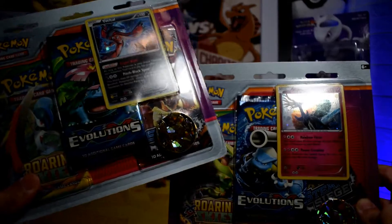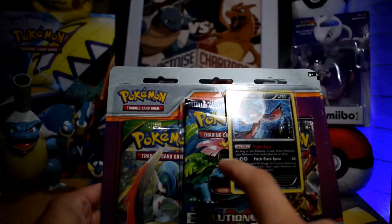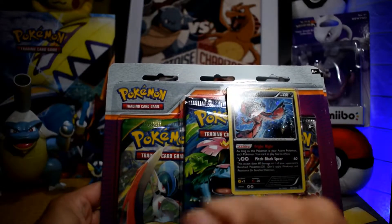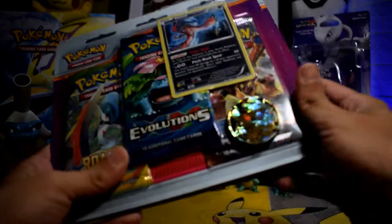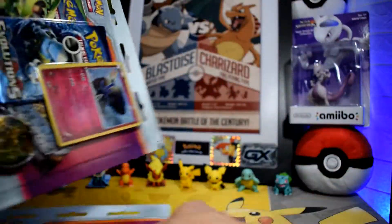Three booster packs here and three booster packs here. It is the same booster packs: one Evolutions, one Roaring Skies, and one Steam Siege. Of course the classic Pikachu coin. Let's start guys, let's open the Xerneas pack first.